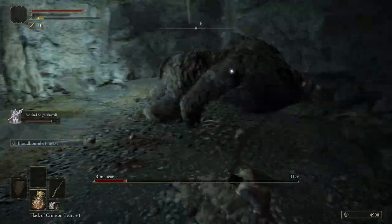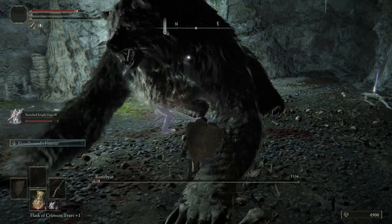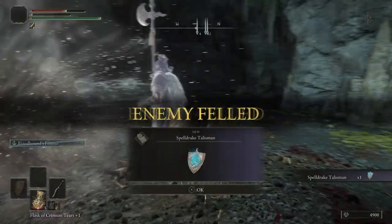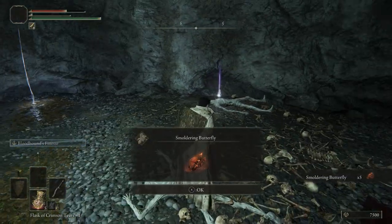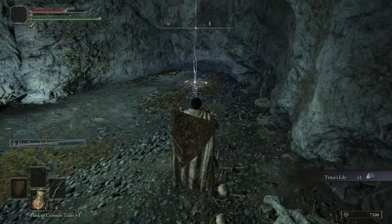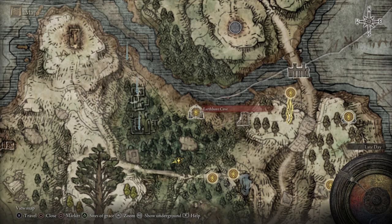This boss takes a lot of concentration, so if I get a little quiet, that's why. He's going to turn around. We get the Spell Drake Talisman, we get a smoldering butterfly and we get a Trina's lily. What I like to do is just fast travel to the earth boar cave Grace so we get our health, FP, and flasks replenished instead of just using the string of light.